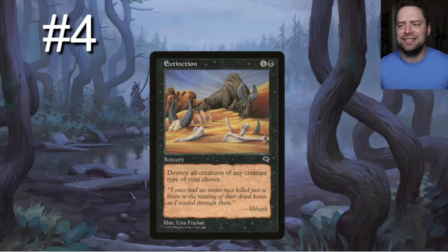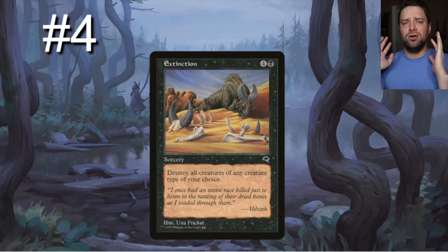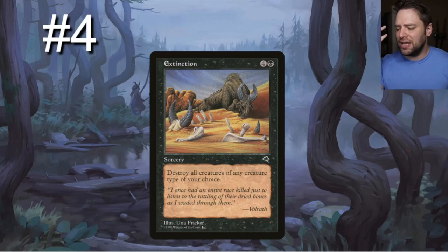Nobody talks about Extinction, and it's a shame. It's a black and four generic sorcery: destroy all creatures of any creature type of your choice. There are werewolves, elves, humans, and all kinds of creature types that get out of hand. There's that combo deck making all those serpents — just blow all the serpents up. Love Extinction.